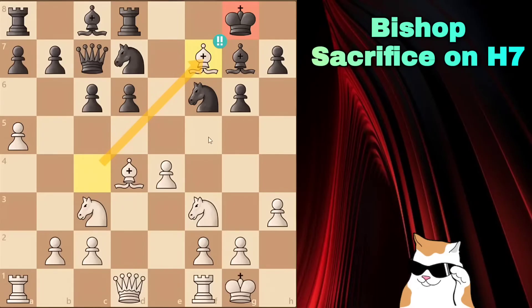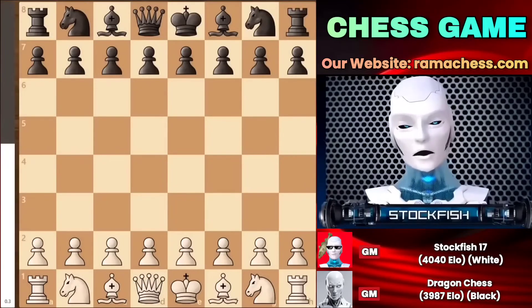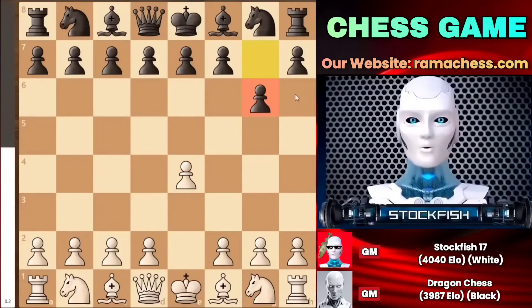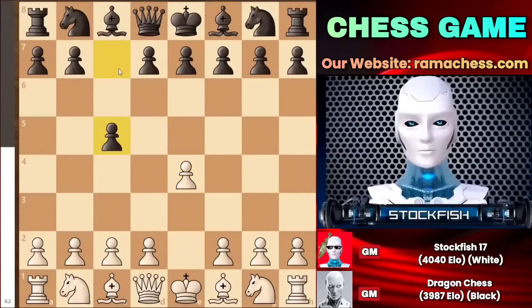I sacrificed my bishop on the f7 square to open up the king's position. So let's get started without wasting any time. I started the game with e4, and we saw the g6 Modern Defense from black. To be honest, black could have played pawn to e5 or opted for pawn to c5, which is also viable, employing the Sicilian Defense against me where we could play the three knights variation.